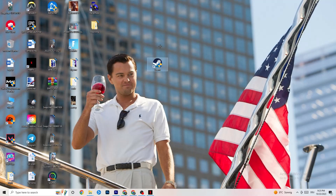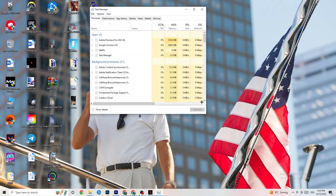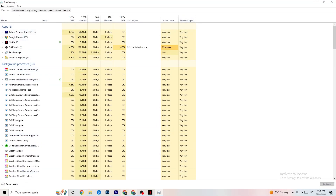To reduce stuttering and freezes, right-click the taskbar and hit Task Manager. In the Processes tab, keep an eye on GPU and CPU usage. End any process in the Apps or Background Processes section that is consuming too much GPU or CPU by right-clicking it and clicking End Task. Just keep in mind that some processes are useful for your device to run, so don't end those.